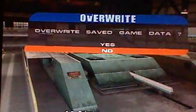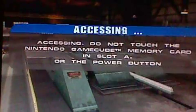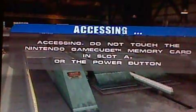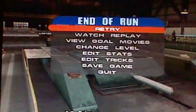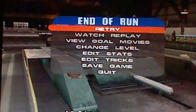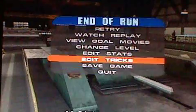Then you've got goals like doing a certain trick — like a kickflip over the pipe. Then you have the secret tapes, which are quite hidden; some are tough to find, some are easy. And you collect SKATE letters, which are all hidden around somewhere.